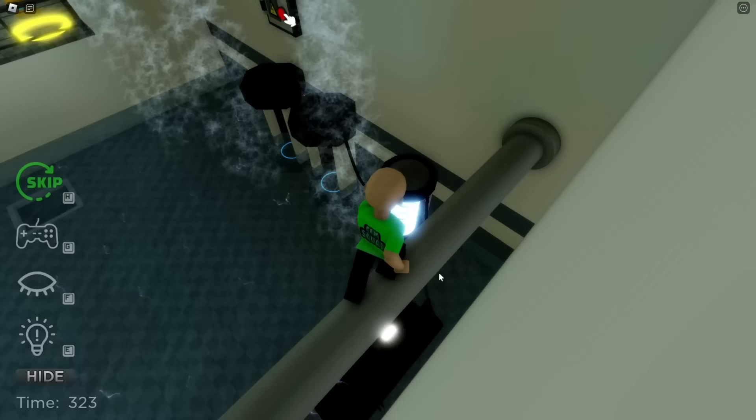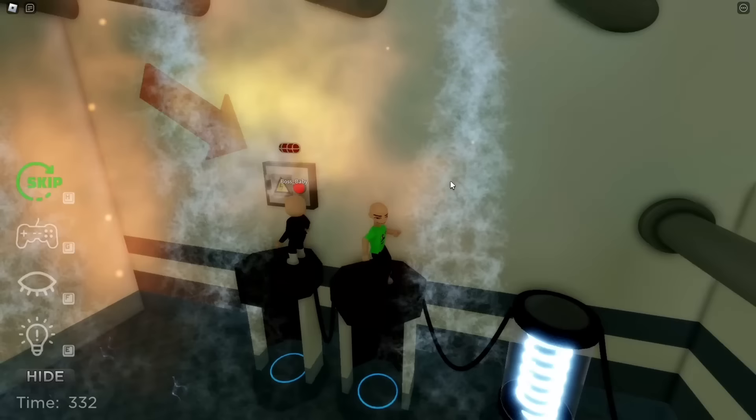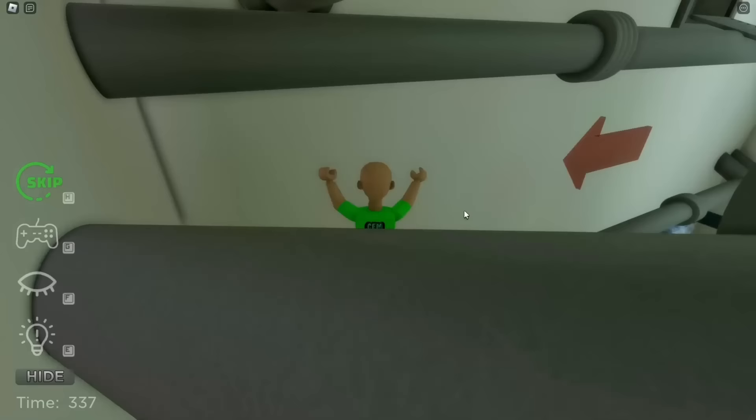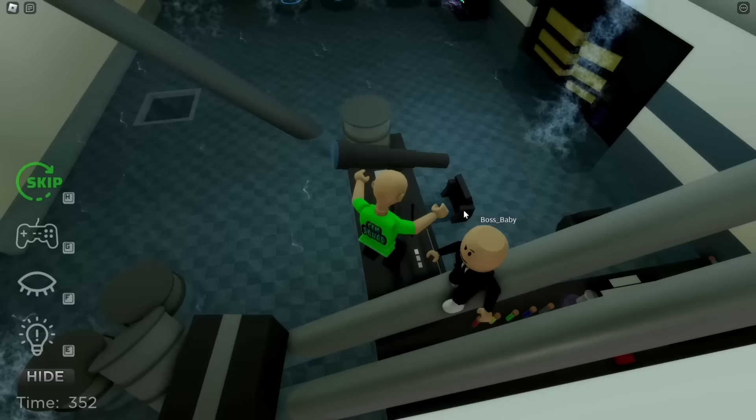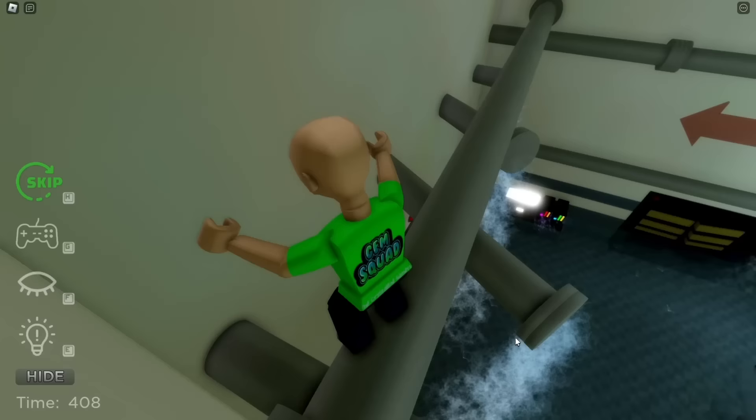Did the baby curse us or something? Where are we now? It says find the button and press it to open the vent door. Look, the floor is flooding up with water — then we have to hurry! Quick, here's the red button. What's that sound? Incoming! It blew up in my face!